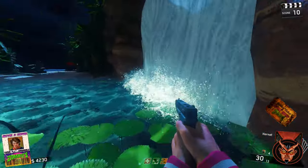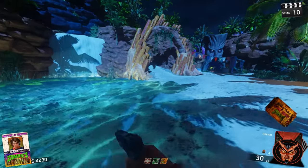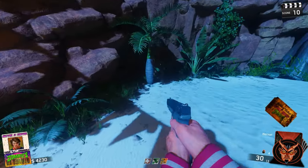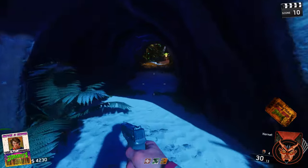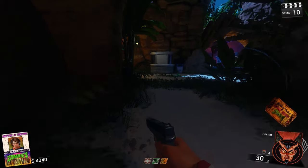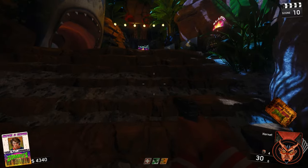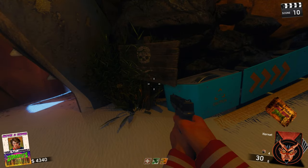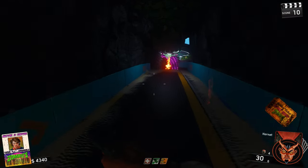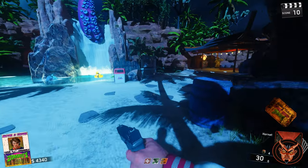Any secrets behind the waterfalls? Take that as a no. I won't worry about that. So is there anything else to open — actually open? I don't believe there is. But apparently there's a buildable and pack-a-punch parts. Might be for a shield. I don't know what buildable would be here.